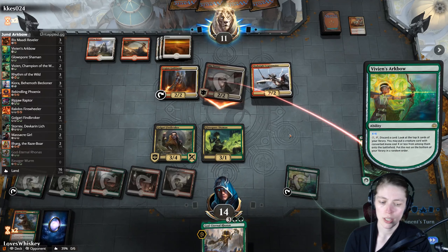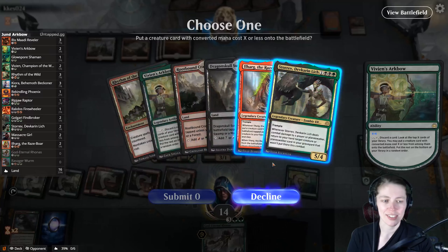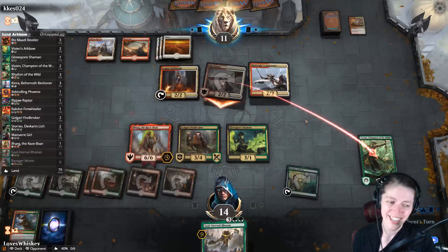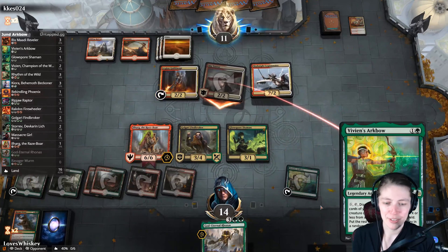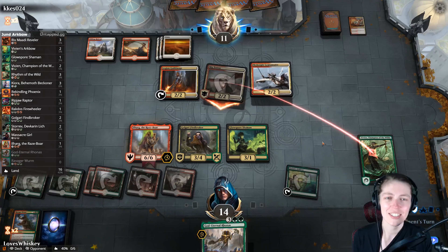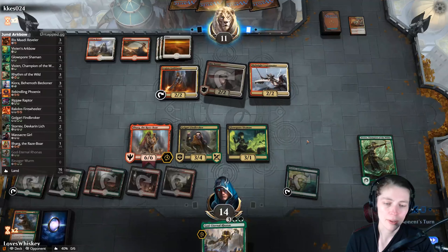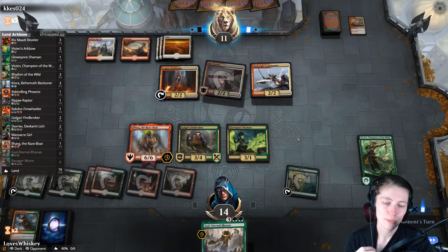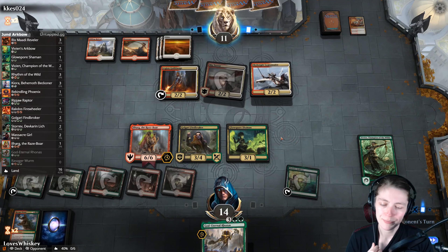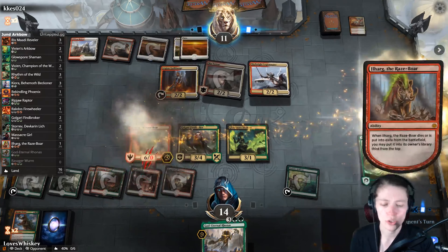I don't want to drop God-Eternal Rhonas yet — it'd be great if we got an Ilharg, and there it is: Ilharg! You can attack my Vivian, go ahead. It just feels so good to play something other than what everybody else is playing — something other than what you always have to play to climb the ladder. The meta is really strong right now.